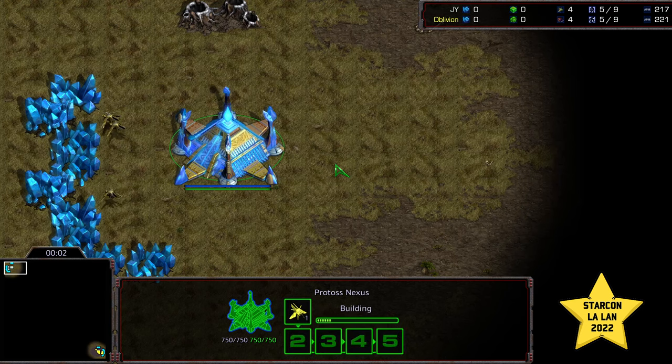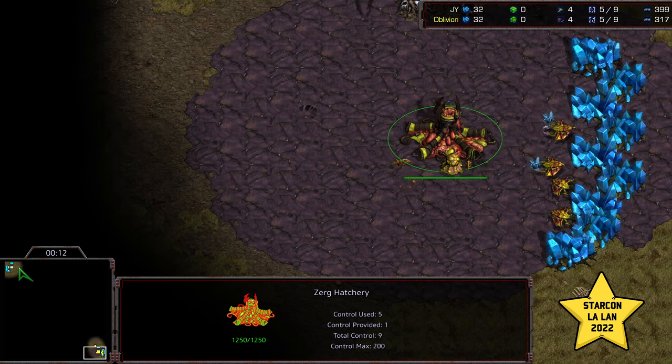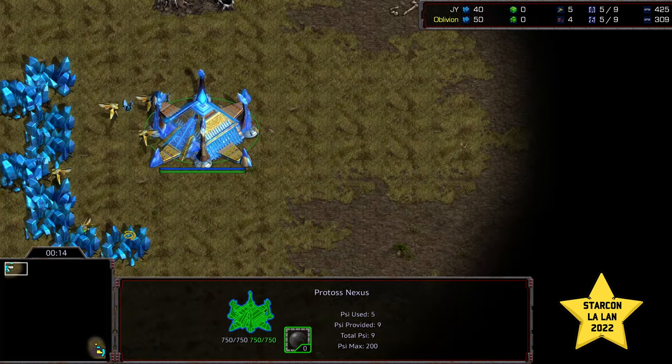Hey guys, welcome to another commentary done by Digby. This is going to be game two between Jae-yoon and Oblivion. Oblivion again has his work cut out from the bottom right-hand corner as the yellow Zerg. Upper left-hand corner we have Jae-yoon as the white Protoss.